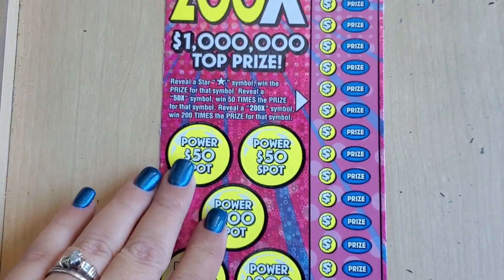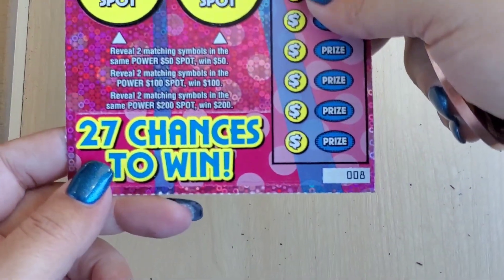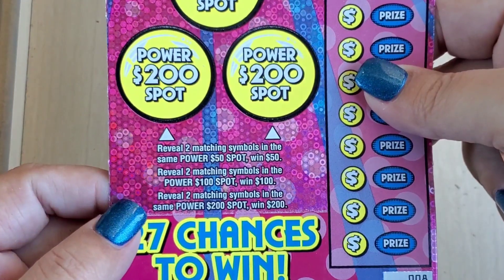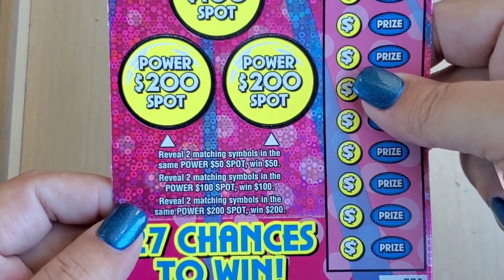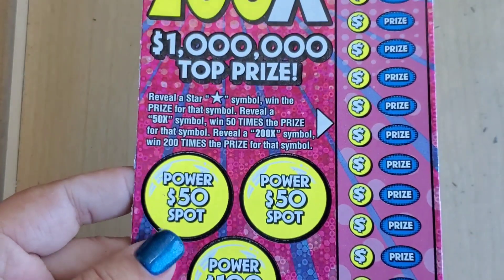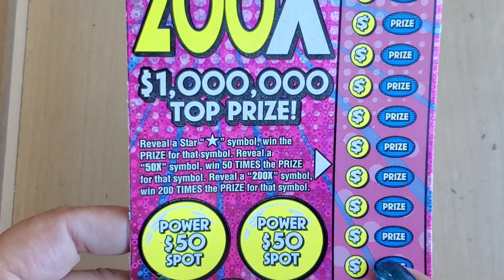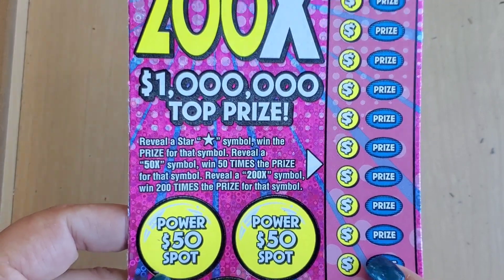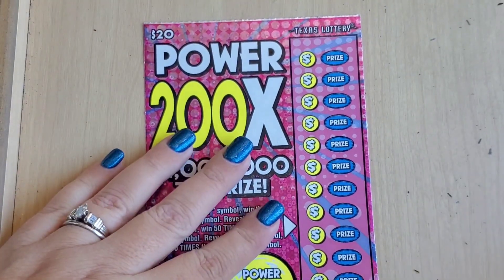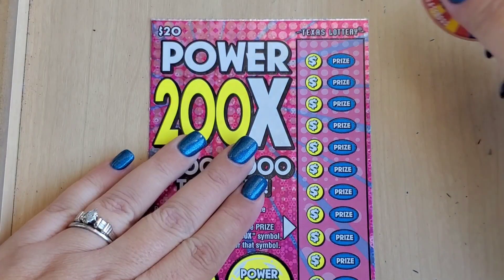Yeah, sweet! That's half of our money back on this session. So on this ticket we have tickets eight and nine. In the power spots we're just looking for two matching symbols to win that amount. In the play area we're just looking for a store symbol, or 50x or 200x — that would be epic! Let's do it!